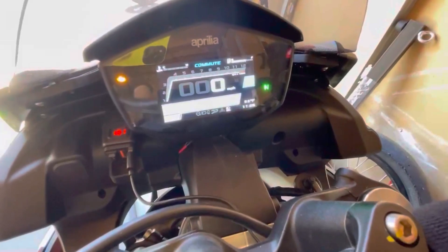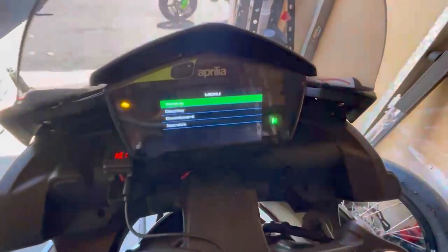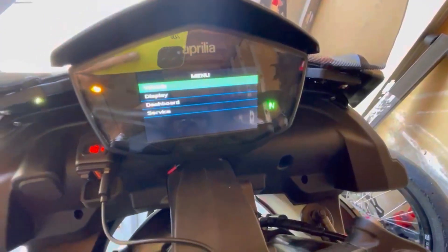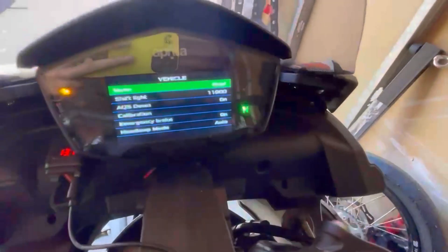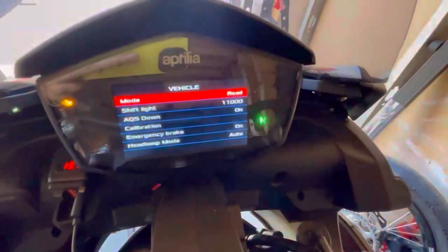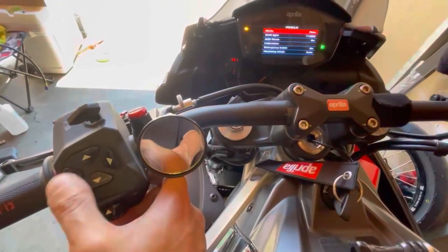Starting from your main screen, you want to hold the right button, and right when you hold it you'll see your menu. Go into vehicles by pressing the right button again, and once you're in it you'll see 'Mode'. Press the right button again — once it turns red you can toggle up or down. Push down and it goes into race mode.